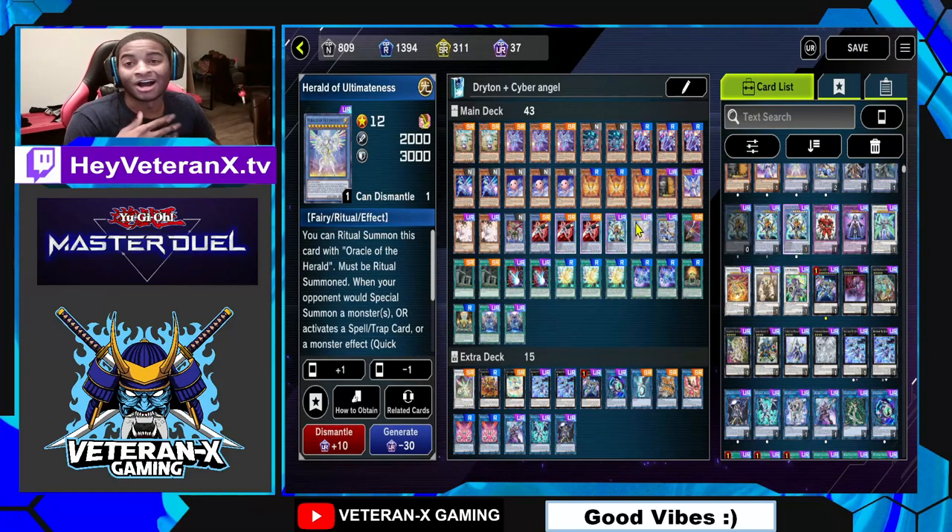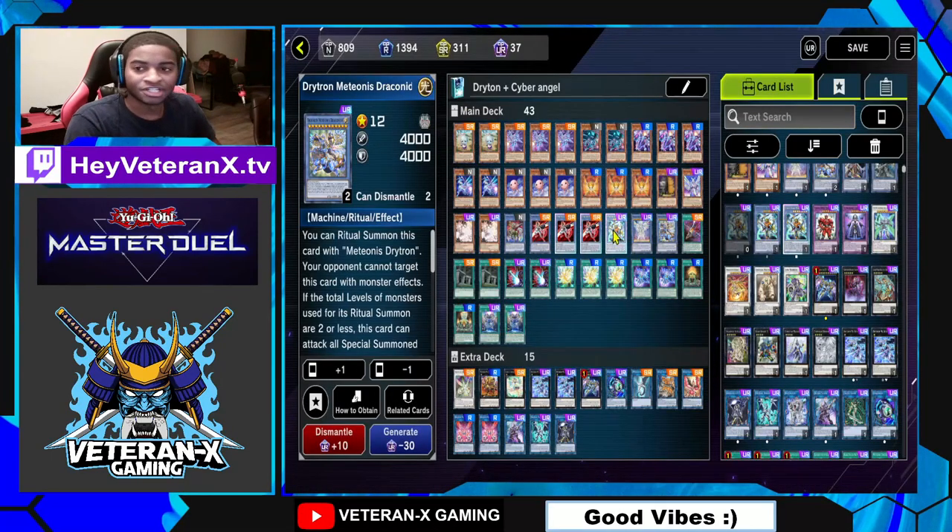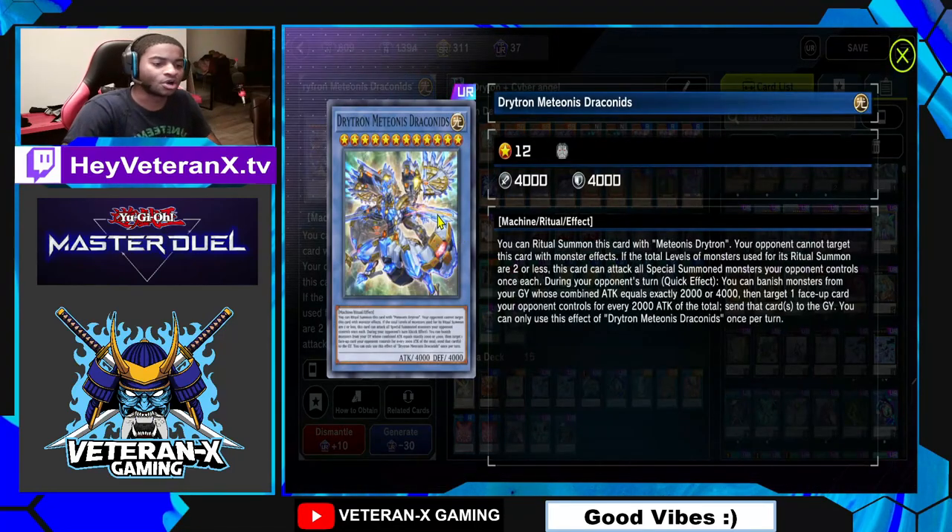I already went over Herald of Ultimateness — that's my Omni-Negate. You want to play Yu-Gi-Oh? No — you're not playing Yu-Gi-Oh when I play this card. And then of course I went over Draconids already.